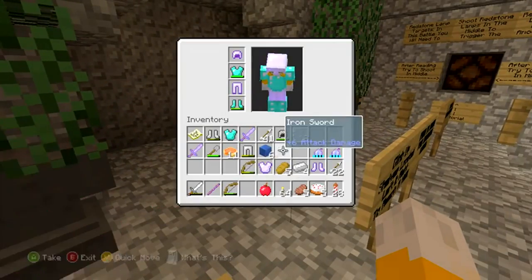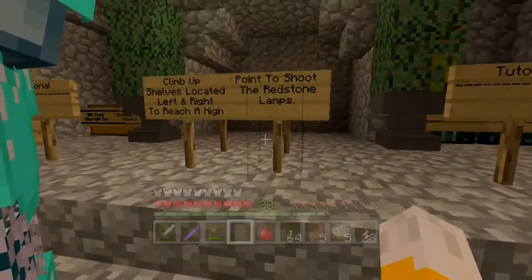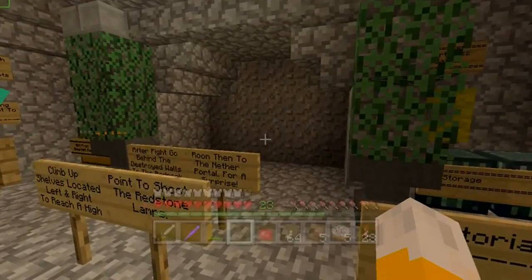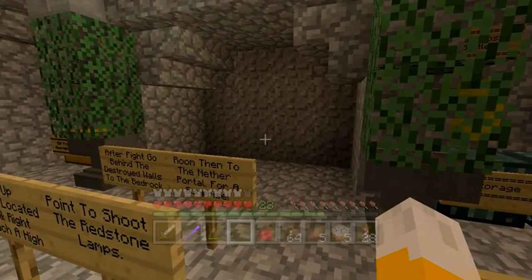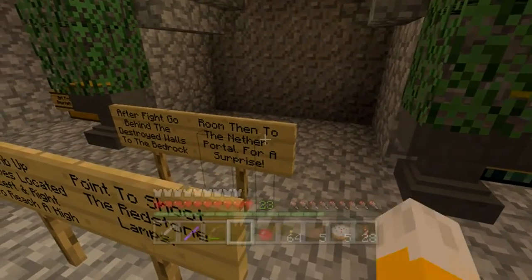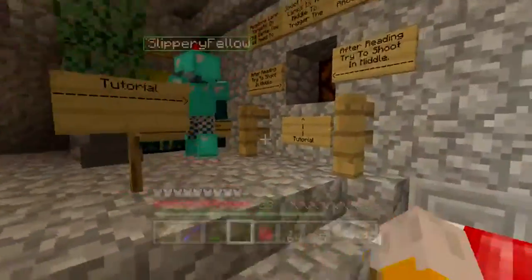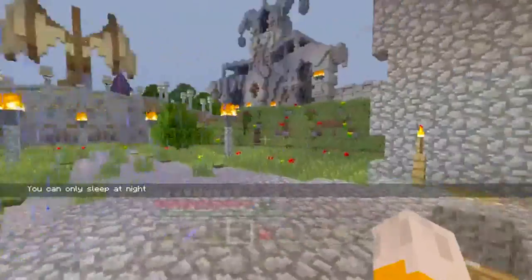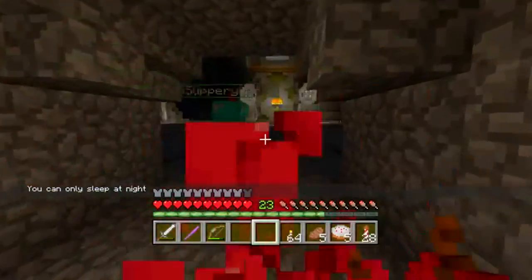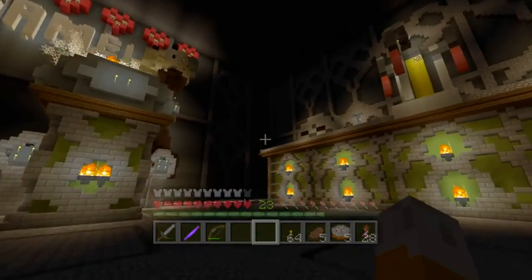I'm curious to see what the glass is going to be for. Climb up shelves located left and right to reach high points to shoot the redstone lamps. After the fight, go behind the destroyed walls to the bedrock room, then to the nether portal for a surprise. Start the boss battle. They've given us a spell. We can't sleep at night, so I guess we're not setting a checkpoint. I think we can run back out and set a checkpoint if it becomes night. Oh wait, there's Gargamel. Here he is.